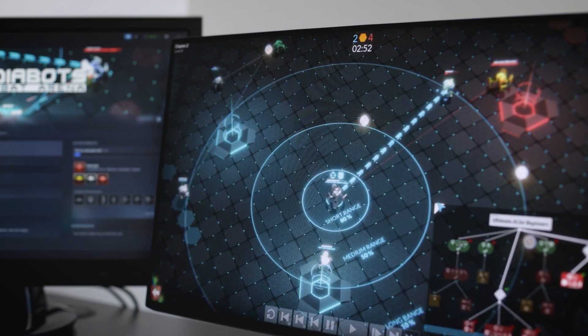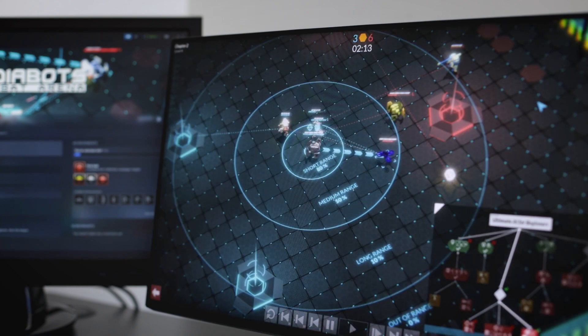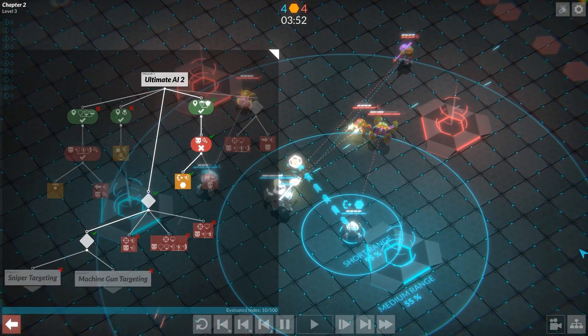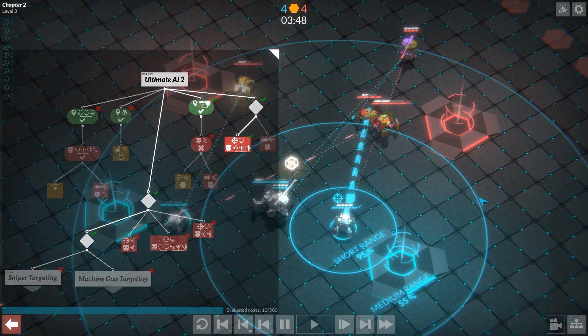Matches are five minutes a piece, or until the objective is achieved, and you don't need to sit through all five minutes of your bots embarrassing themselves unless you really want to. You can easily fast forward through an entire match, rewatch old matches, and slow down matches to figure out where your logic is going wrong.